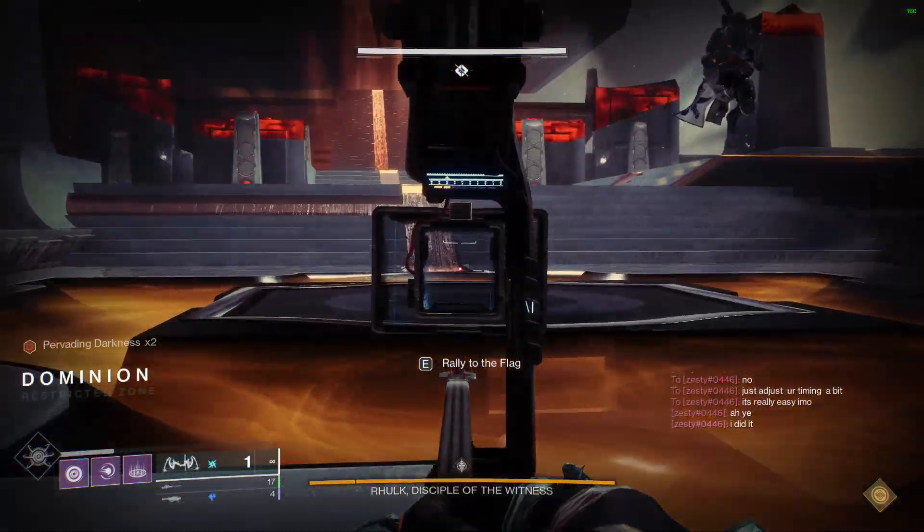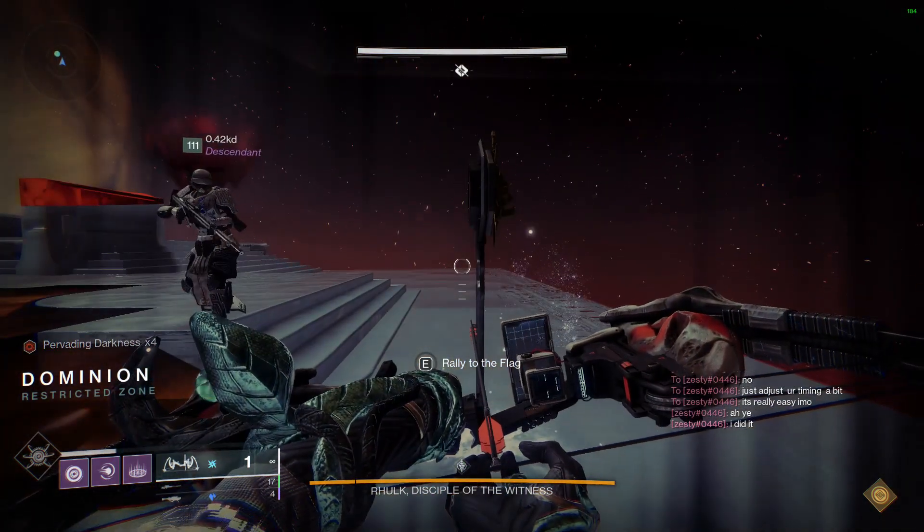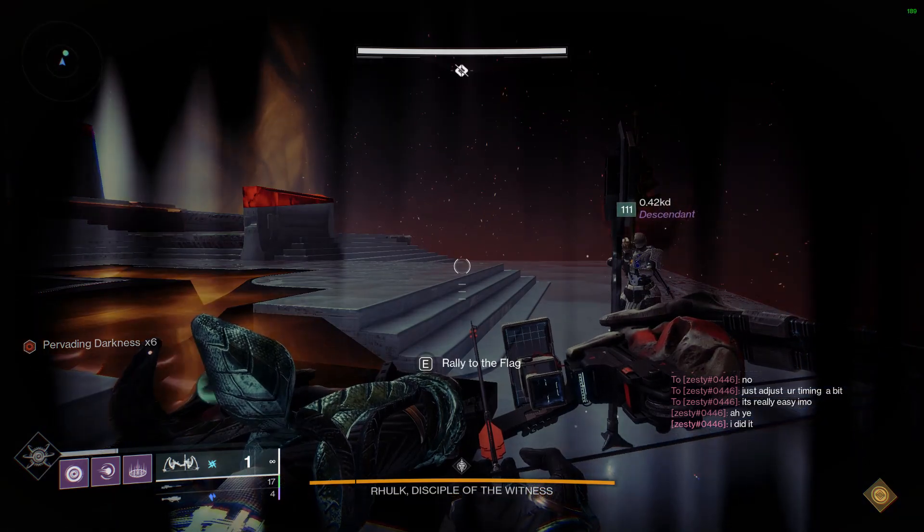Literally right before they start going up, just place the flag — hold D and it'll be there. It's as easy as that, pretty simple and really helpful. You can rally on it whenever. That's all for today, that's it.